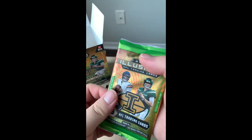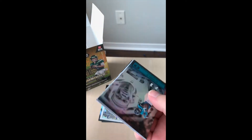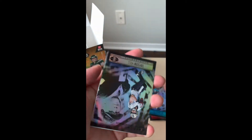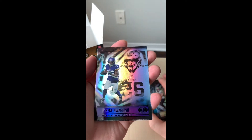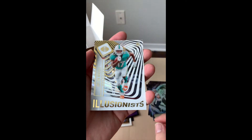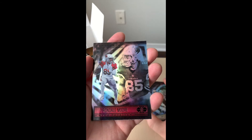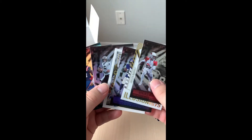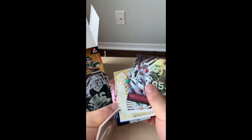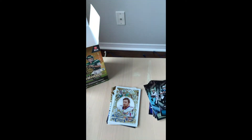Moving on to our third pack — we are already halfway through. Let's see what else we can pull: DJ Clark Jr., a rookie card, Kenny Nwangwu — hopefully I said that right — also a rookie card. And another parallel — this is Jalen Waddle, a rookie card, which would be really good. Another rookie card: Rondale Moore, cool slot receiver. Got a couple of pretty good rookies and some nice parallels.